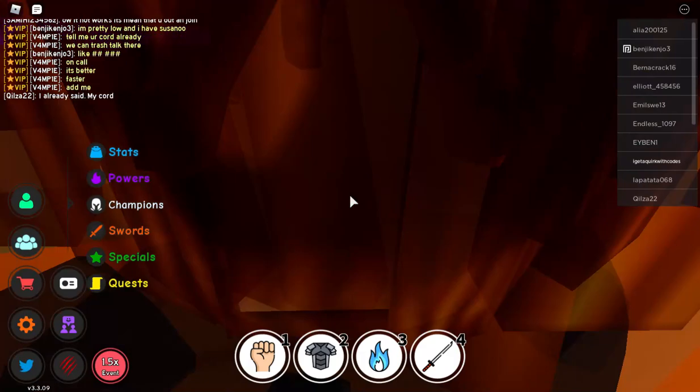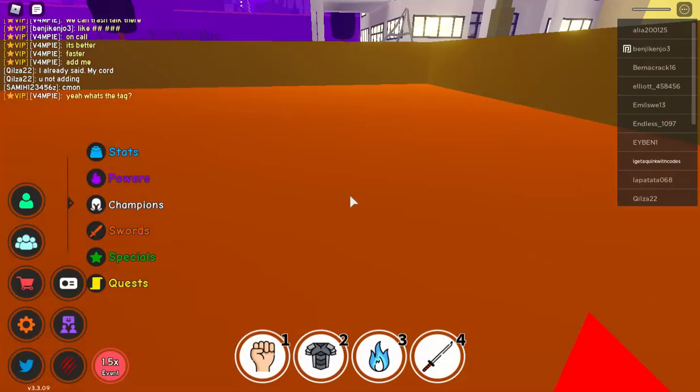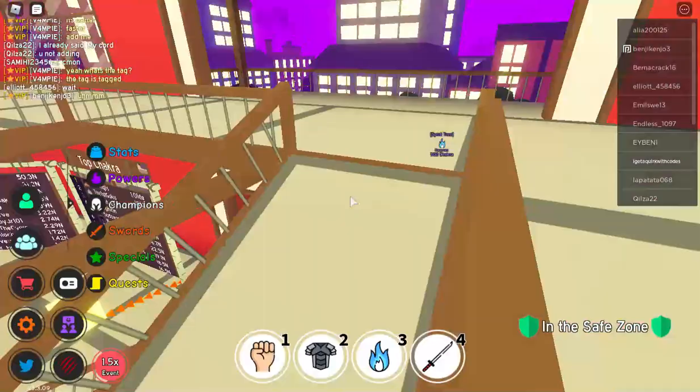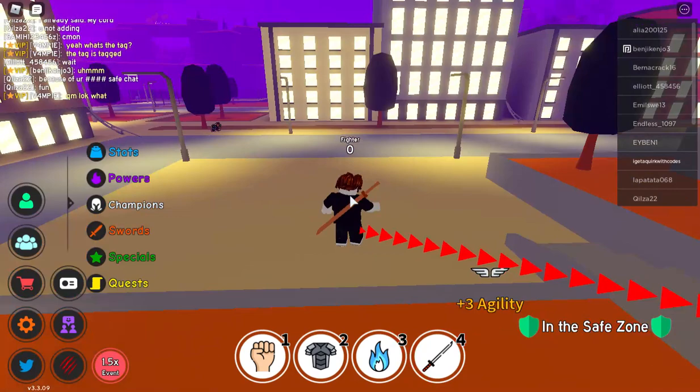So today we're going to be trying to get the Hell Flame quirk. On my main account I have Deku One For All, so I've actually never got a Hell Flame before. I got killed there, which is one for you guys — I'm not even sure if someone used a move on me or if that was the ground.